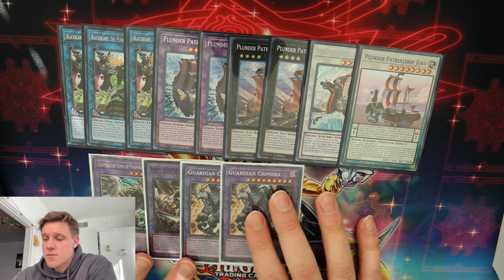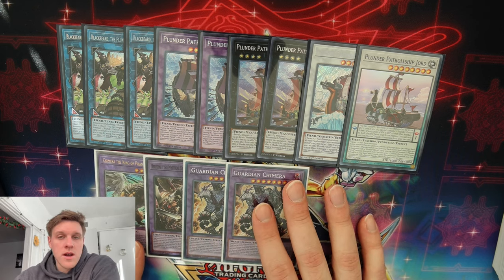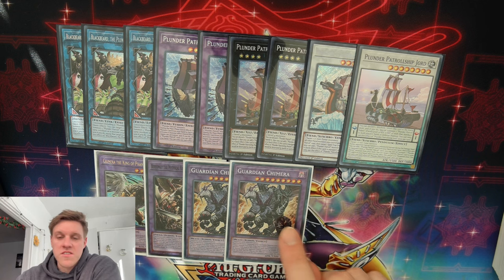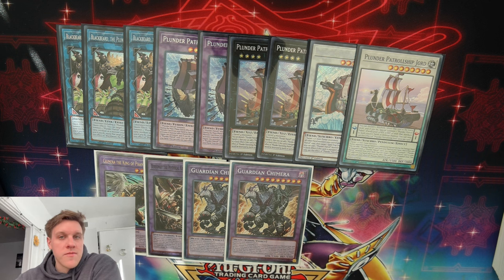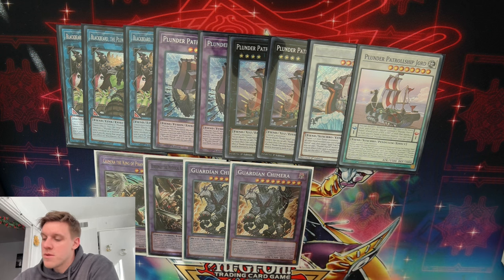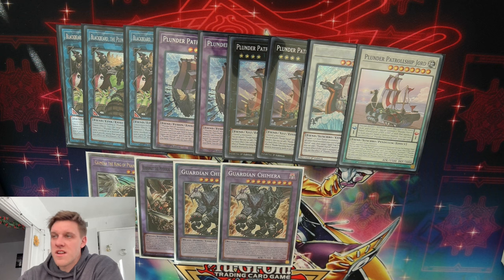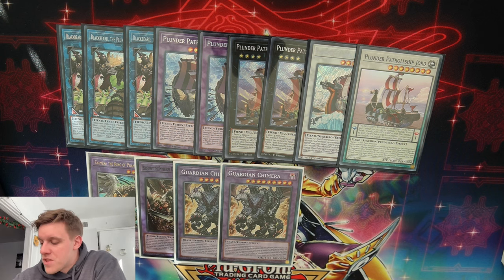Two copies of Guardian Chimera — if you only have one or can only afford one that's fine, we can work around that. But if there's any two-of fusion in here, it's this one because this card is just so strong. We can resolve Chimera Fusion every turn for pops, draws, and all that kind of thing. Then we have two slots left — it's December 2023, you know what's coming: one copy of SP and one copy of Typhon.